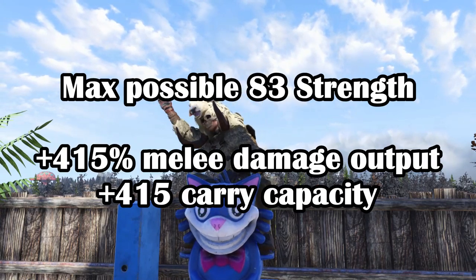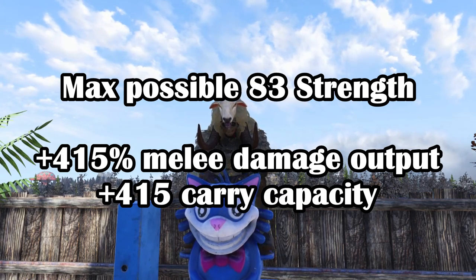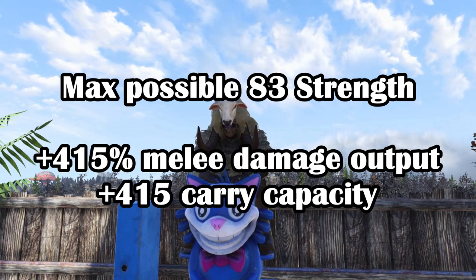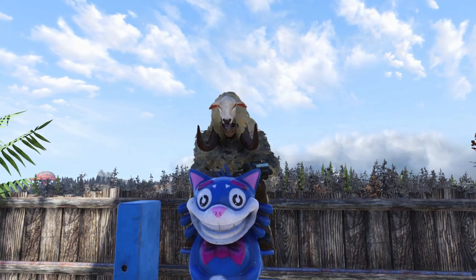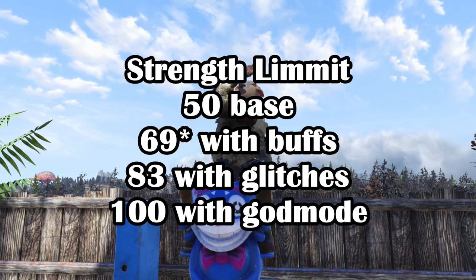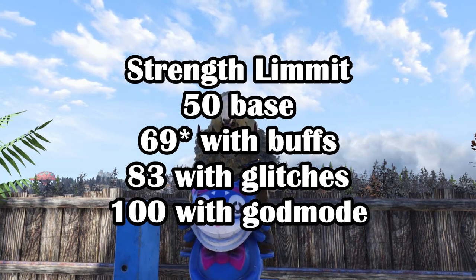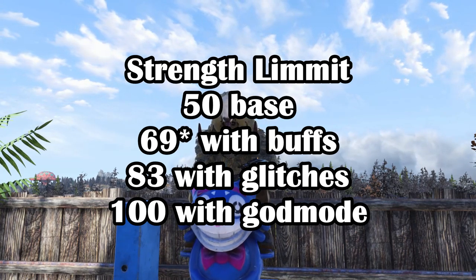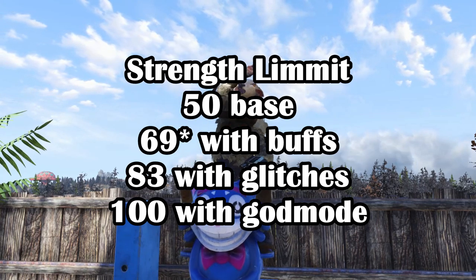In theory, if you do achieve this type of strength, you will have a 415% damage increase to your melee weapons and a 415 carry weight capacity increase, which is pretty insane. To break it all down: 50 strength is the max possible vanilla limit, 68 strength is the max possible limit including all consumables, and 83 strength is the max possible limit if you include the double unyielding glitch on top of that.